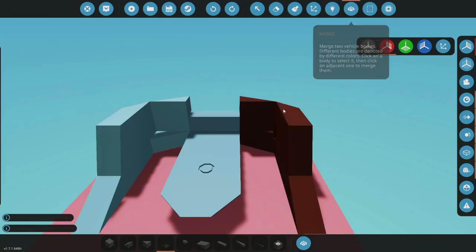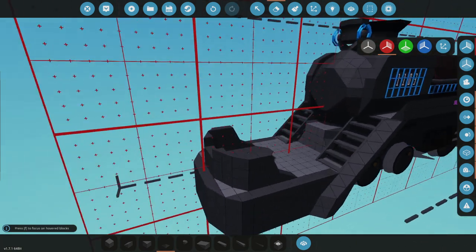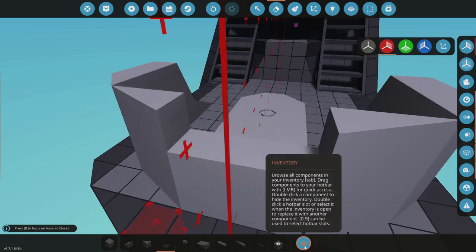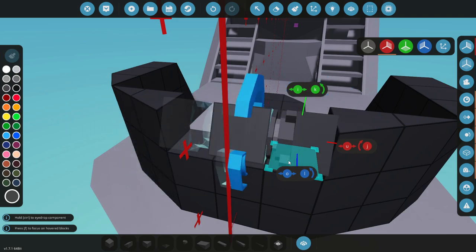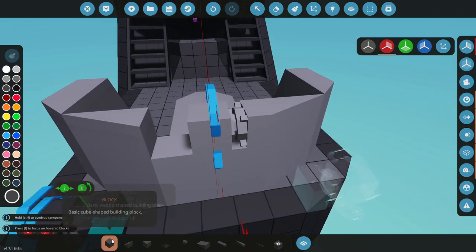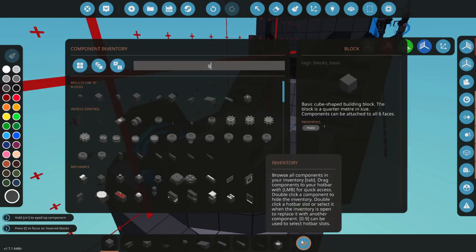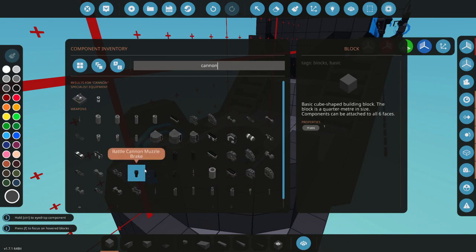If we can merge all of these together, that'd be excellent. Merge that with that, that with that, and there we go. Now we just need to figure out how to attach a gun to this so that it'll look nice. So a pivot is what we need — we're going to go ahead and shove it on there like so. Let's go ahead and box in the other side, and a gun — or rather a cannon — is what we need also.